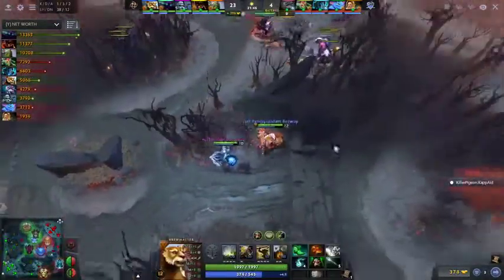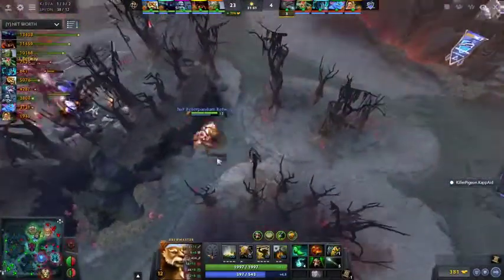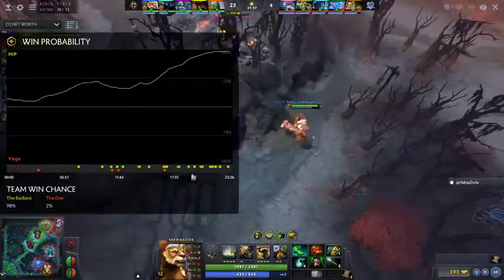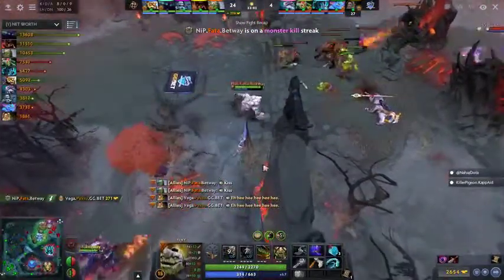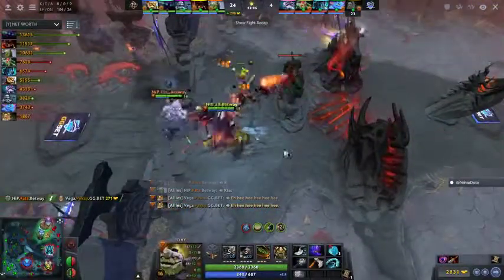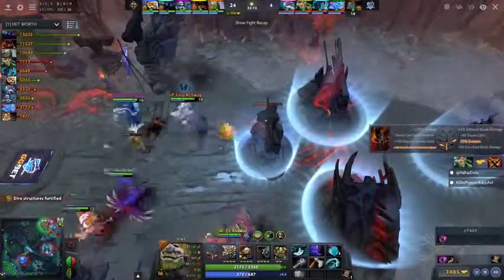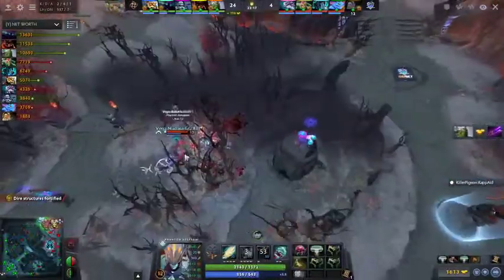This is just a matter of time — 20k net worth lead, almost eclipsing minutes past with thousands of gold lead for the side of NiP. It's definitely the point at which you get the 'get out of my game' line. Part is just like — you're going to keep going? Is this really what you want? How many times does he have to dive to send this message?